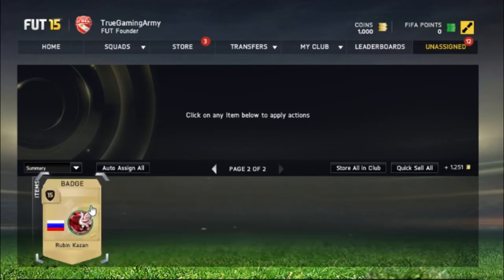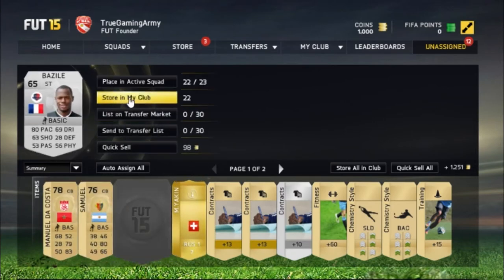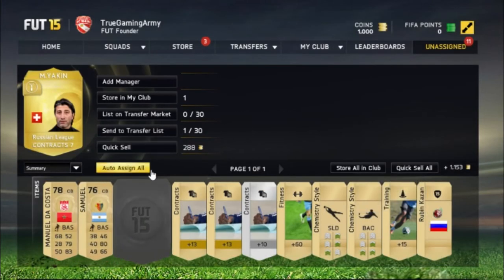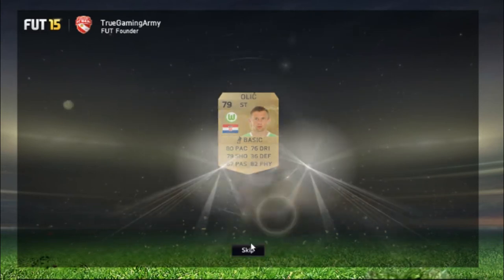And we got Ruben Kazan-Bach. We should try to sell this baby, let's sell him. And the other players, let's see what we got. Oh, we got Olic, nice.